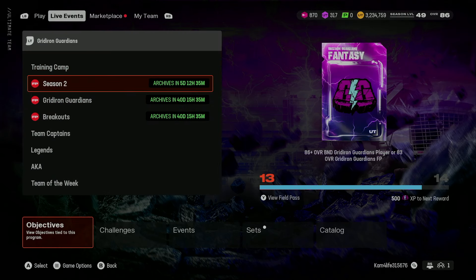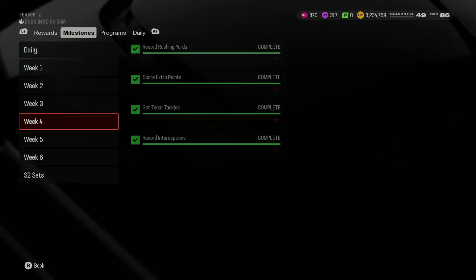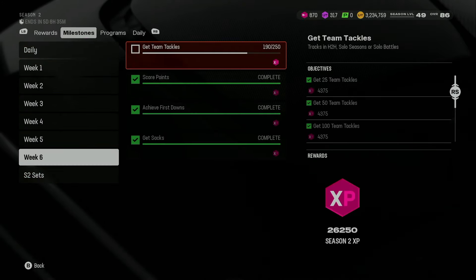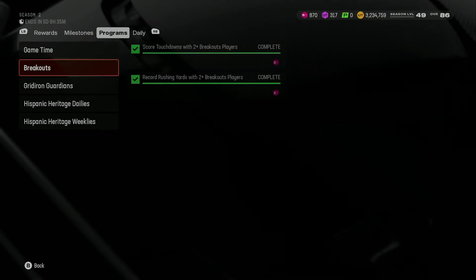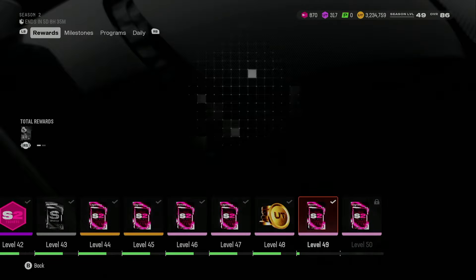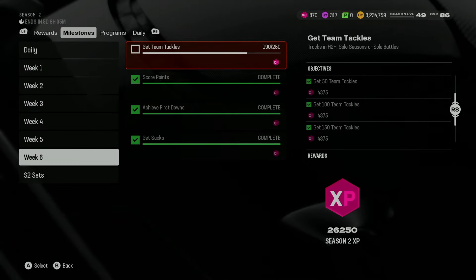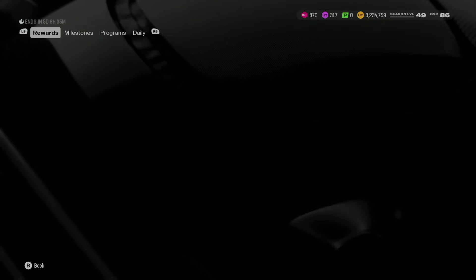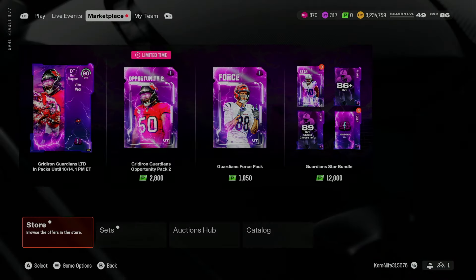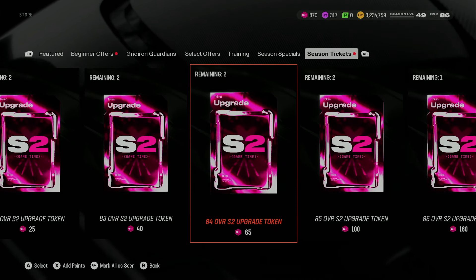For the season pass, we are currently one level away from maxing it out and we have five days left. The problem is, other than getting tackles - I need like 80,000 XP - there is no other way I'm gonna get XP. I don't know if I missed something, but I'm not gonna hit that. It is what it is. We're still gonna be able to get our 88 overall upgrade.